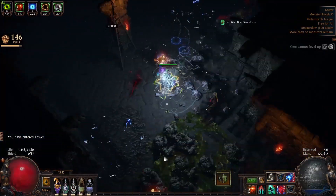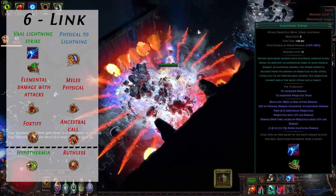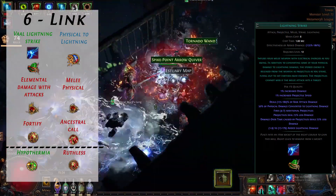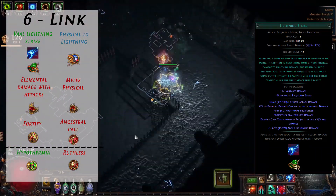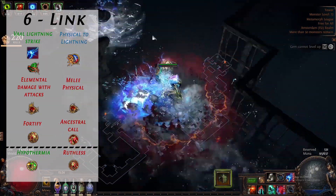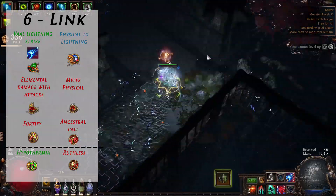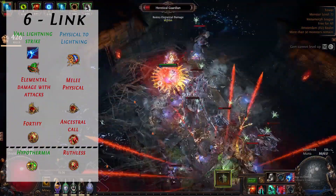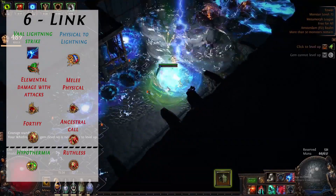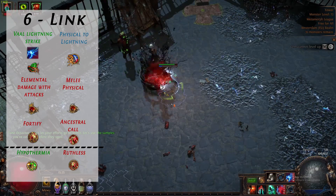Let's start this guide off with talking about our skill gems. We are using Lightning Strike as our main skill. The reason for this is we can find a 21-23 Vaal Lightning Strike for under 10 chaos orbs. Lightning Strike has been buffed for a couple of leagues, has inherent good clear, and a buffed shock so that you shock for a minimum of 5%. Our main link will be Lightning Strike, Physical to Lightning Support, Elemental Damage with Attack Support, Melee Physical Support, and Fortify Support or Hypothermia Support — Hypothermia for more damage or Fortify for the quality of life of always having Fortify. We use Ancestral Call for single target and swap it for Ruthless when fighting bosses or Metamorphs.